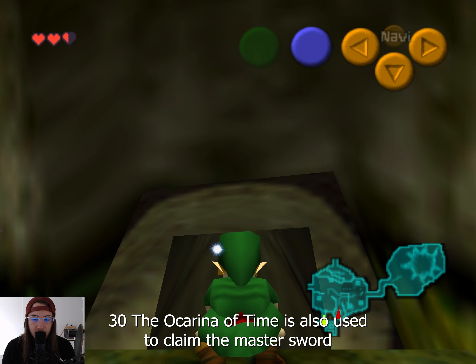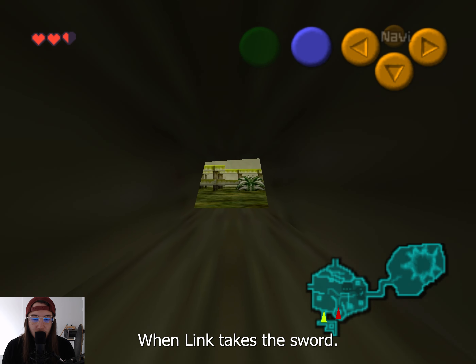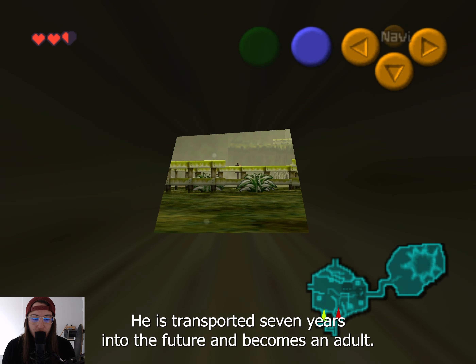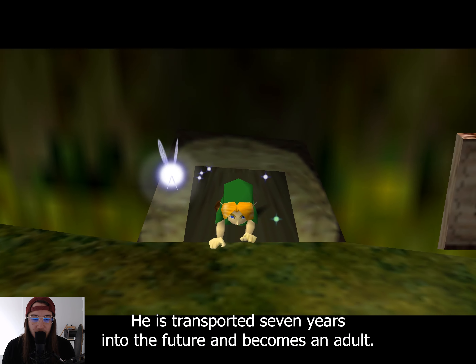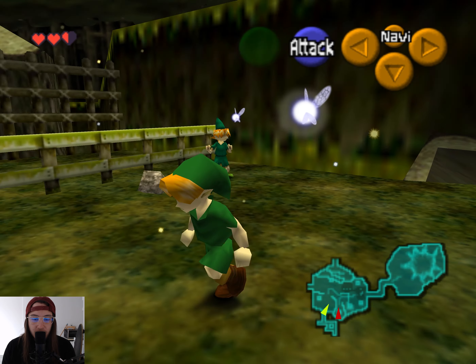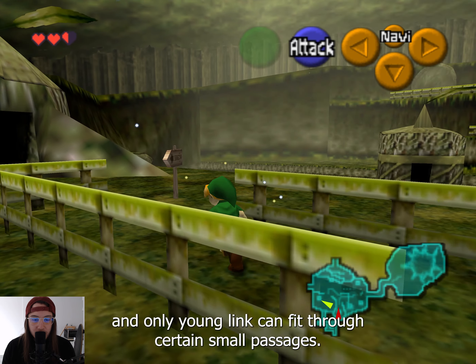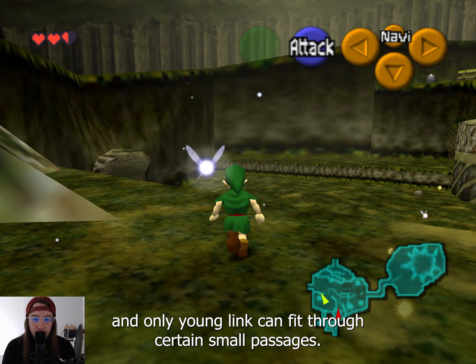The Ocarina of Time is also used to claim the Master Sword in the Temple of Time. When Link takes the sword, he is transported 7 years into the future and becomes an adult. Young Link and Adult Link have different abilities — for example, only Adult Link can use the Fairy Bow, and only Young Link can fit through certain small passages.